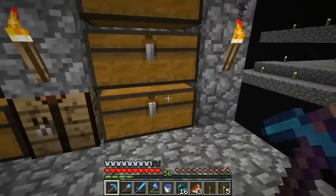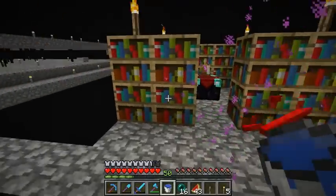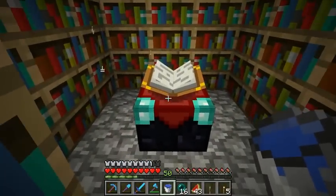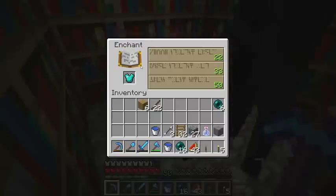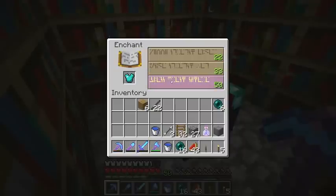We're about to do another enchantment. This is just a temporary enchanting station I set up here. We're trying to get protection 4 on our armor suit, and I'll show you why in a second. I finally got a level 50 — we're going to do a diamond chest plate, trying to get protection 4. There's about an 86.4% chance of that, so if you're going for protection 4 on your armor you probably want to do a level 50 enchantment.